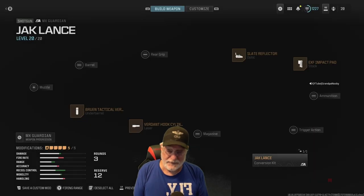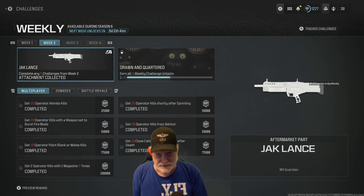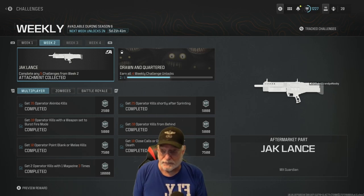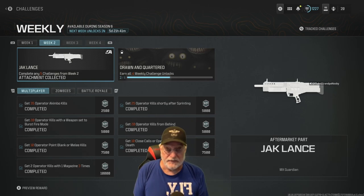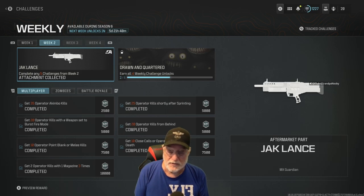Let's step back in time for a second and see what it takes to get the Jack Lance Aftermarket Kit — the conversion kit. That is the week two challenges. You need to complete five out of seven. All seven are easy — it's not getting served to you on a silver platter, more like a paper plate. That's how easy they are. It took less than two games to complete all of them.